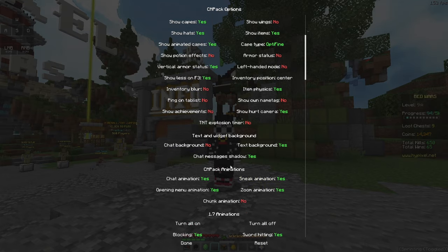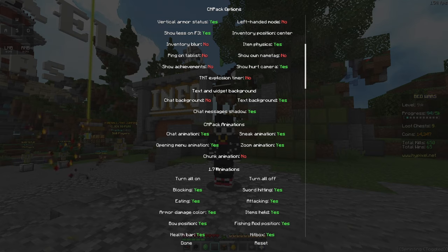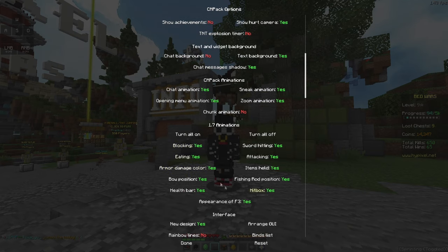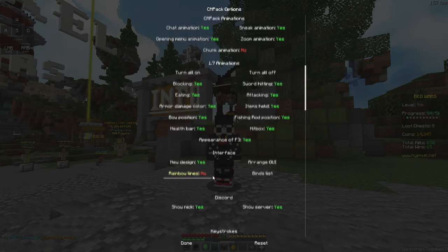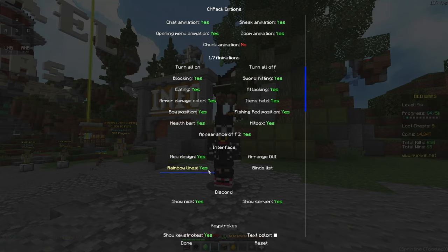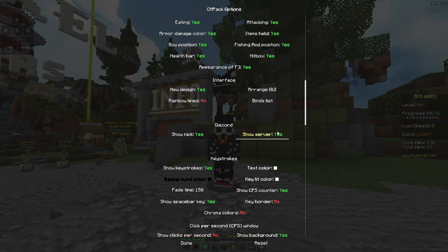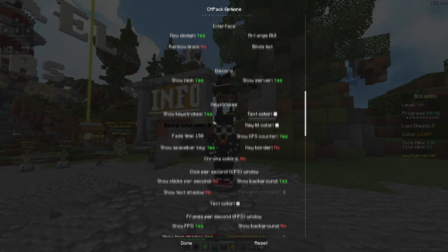And they have the CM Pack animations, as you guys can see here — 1.7 animations, they have all of it. And the sword blocking animation is absolutely amazing, it's like the lunar animation. And the interface — I use the new design, it's really good. I don't like the rainbow lines because it makes it not clean. You can actually show your nick and show server in Discord, which is really nice.